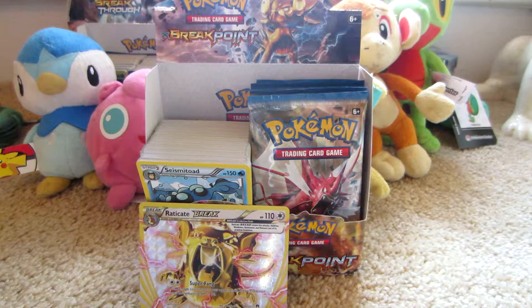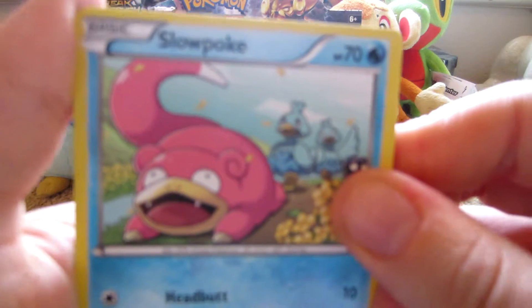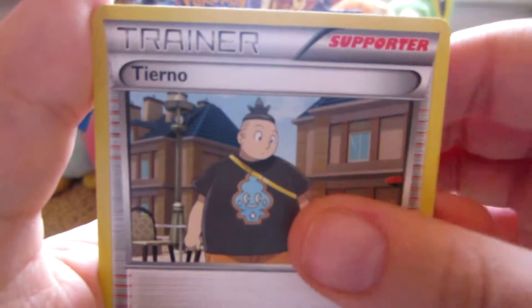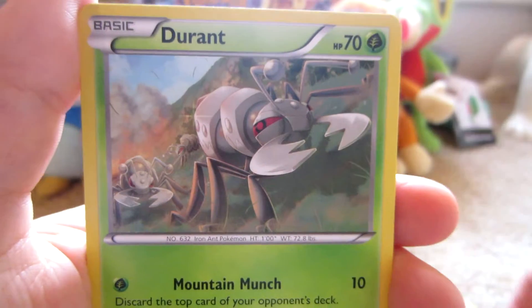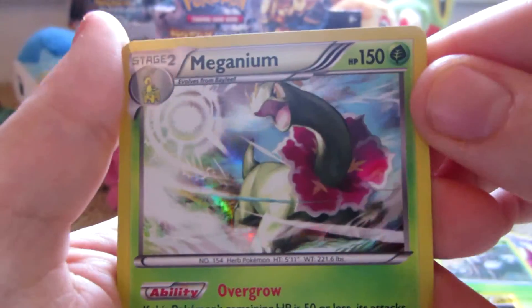Mega Scizor Break pack. Here we have Slowpoke, Shinx, Spritzee, Glamyow, Ducklett, Tierno, Double Blade, Durant. Uncommon. Electabuzz Reverse, which is a common. And the rare is a Meganium Hollow. Nice.